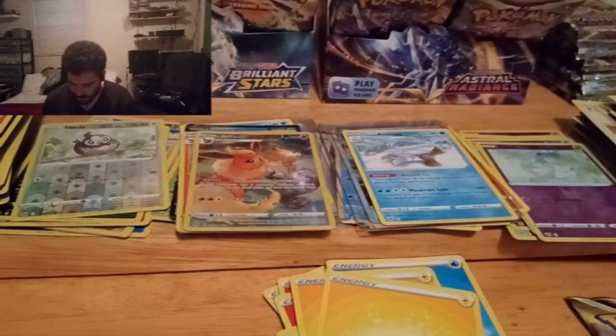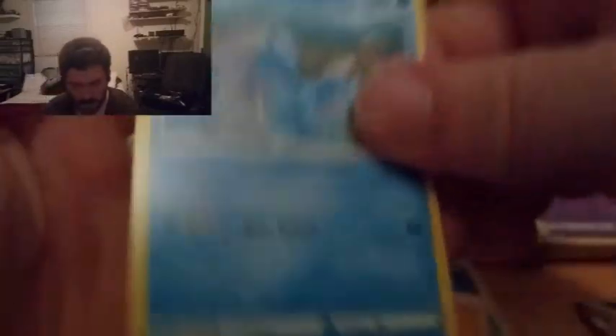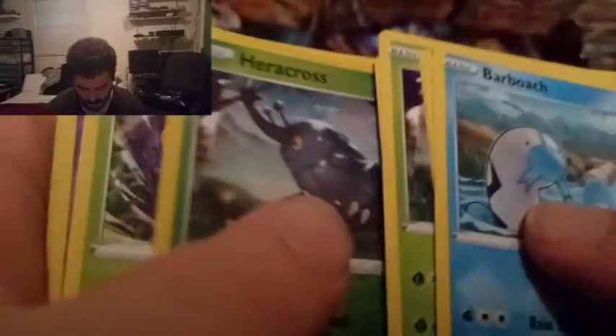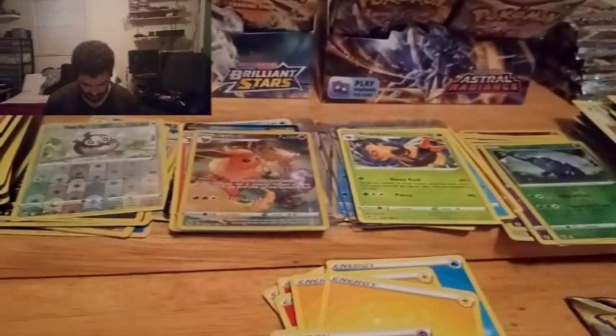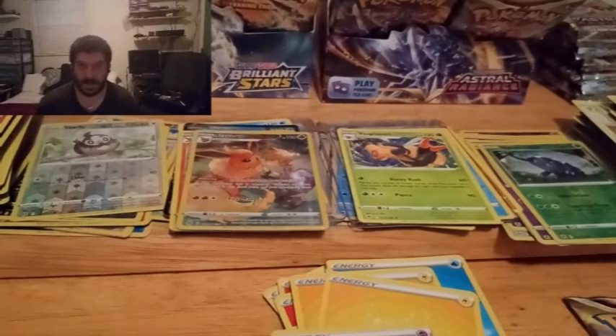It's just one of those things where I'm sitting here trying to figure things out and getting nothing in return, and then I just get burnt out. Another white card — code. I'm going to guess water for this one. Psychic. Last two packs. I got burnt out on this and I had to take some time off. That's what I did — I took some time off.